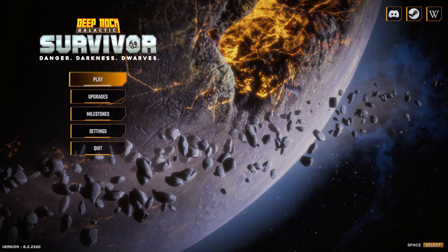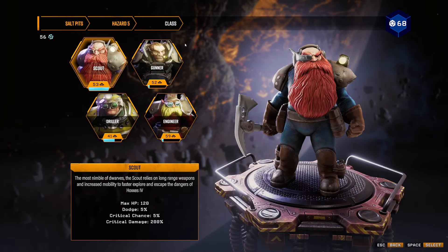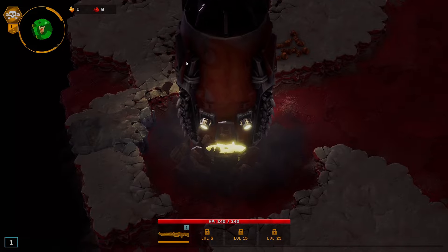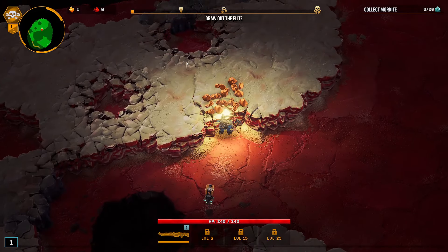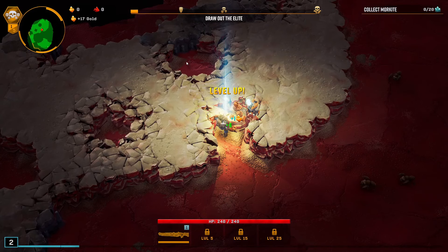What's up boys? Alright, so I am going Salt Pits, Hazard 5, Sharpshooter. Looking for the Plasma Carbine to try and get the new Overclock. That causes the last shot in every clip to fire in all directions. And then just going weapons that support that build.